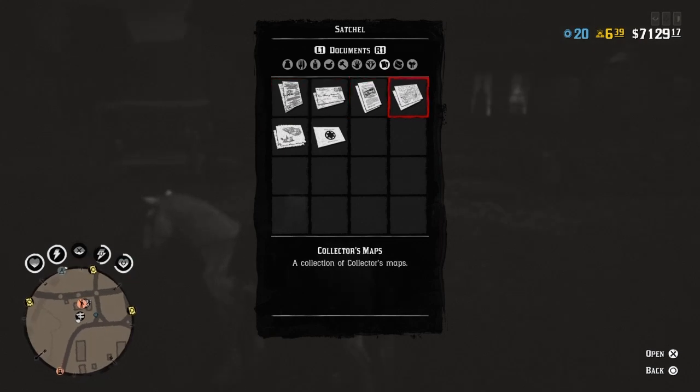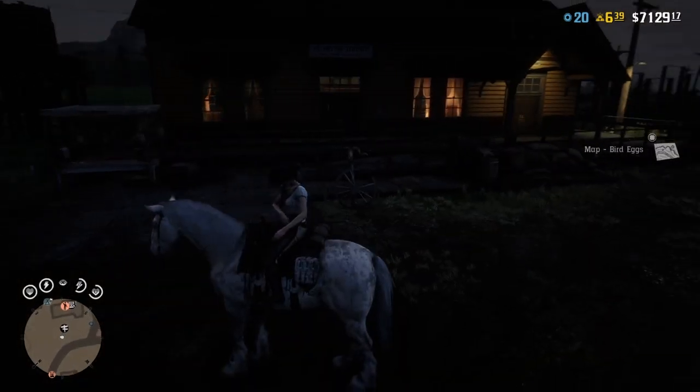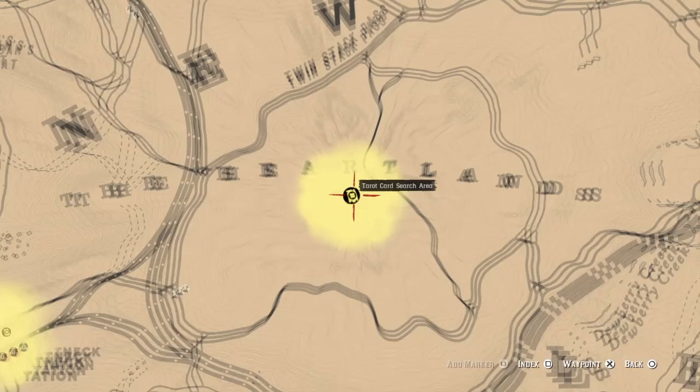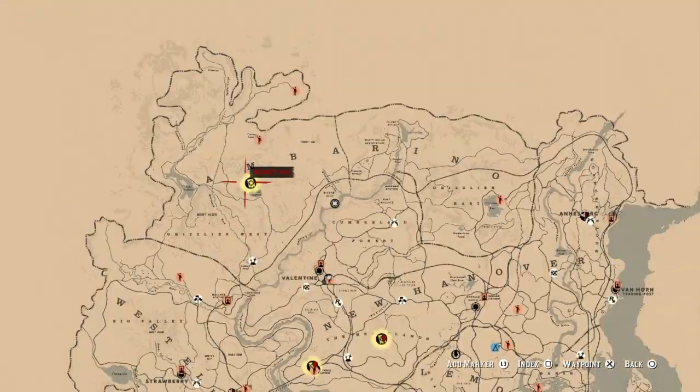So to start this, all you want to do is open any collector's map — it doesn't really matter which one. Unless you want the most money, then I suggest you choose the coins map. So all you want to do is open it, and once you open it, just put a marker on each of the locations.